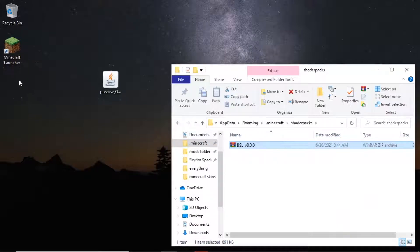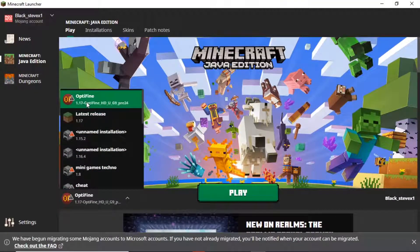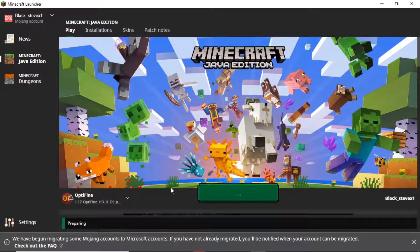If the shaderpacks folder isn't there, just open up Minecraft, go to 1.17 OptiFine — which we did install — play it, then exit, and then the folder should be there. Now that we've got our shaders in there, hit play and let Minecraft start up.